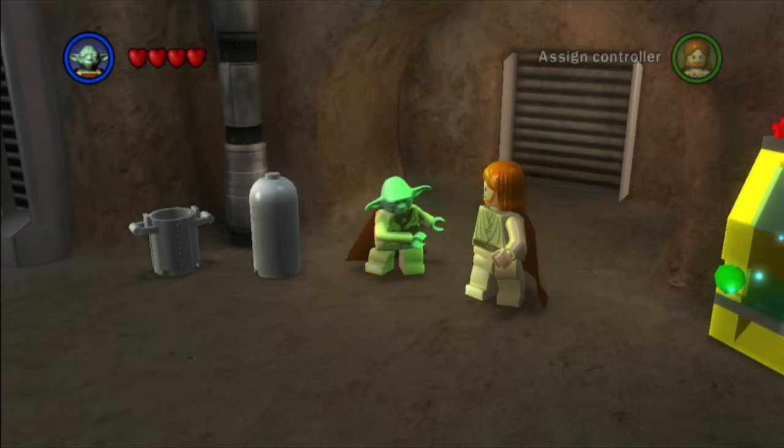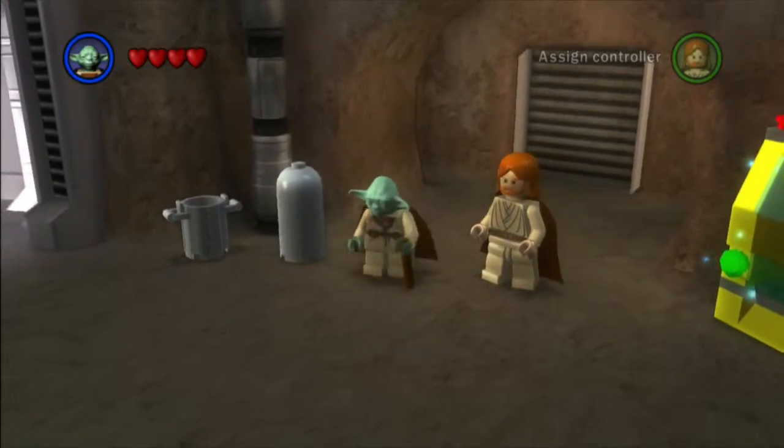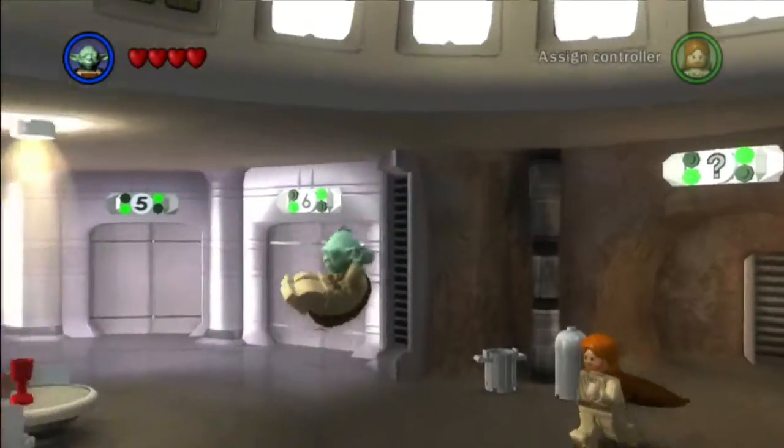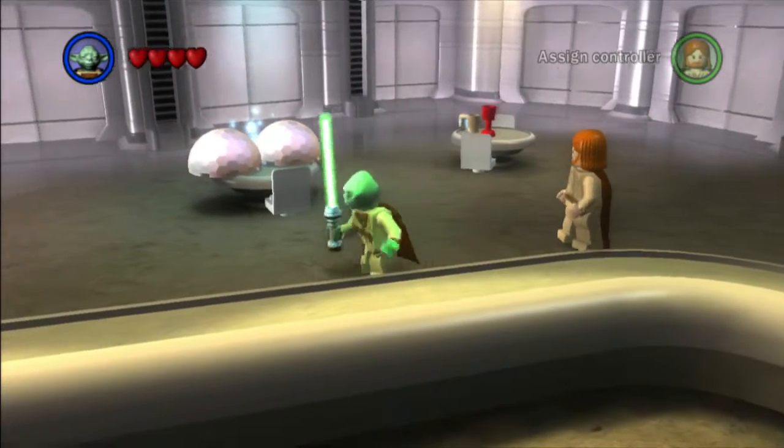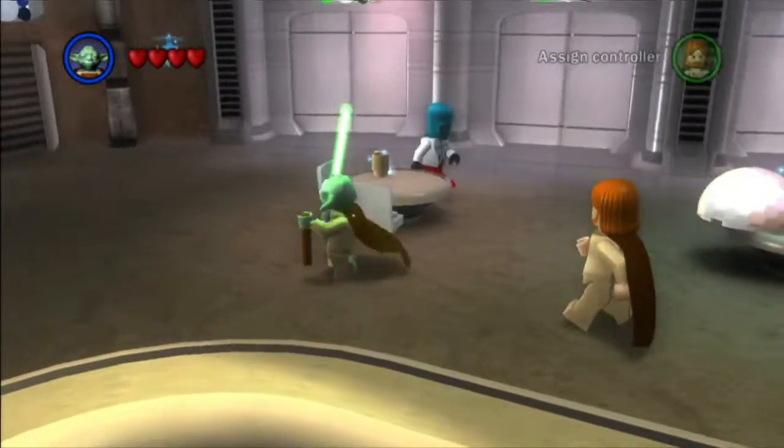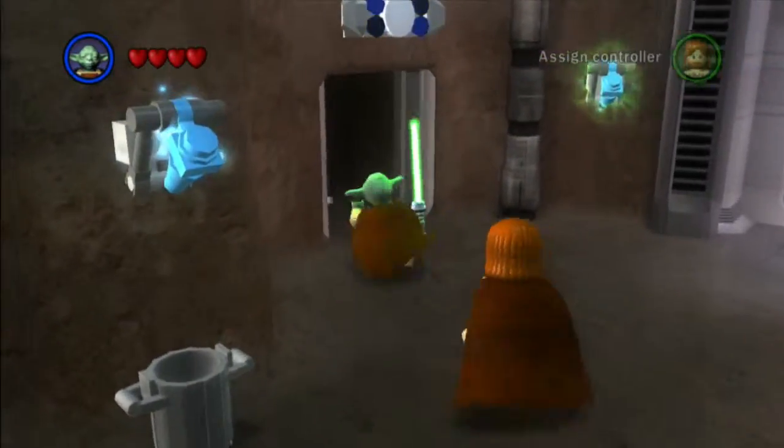The fast way to get around as Yoda now is just jumping, or for walking speed without pressing the jump button, just have him hold his lightsaber. Because he really just can't hobble — he just does this thing. See, he walks pretty slow, but jumping always does it. Now watch — pull your lightsaber out, yeah, he does this little kick thing. Helps him get around.